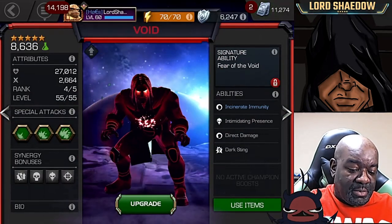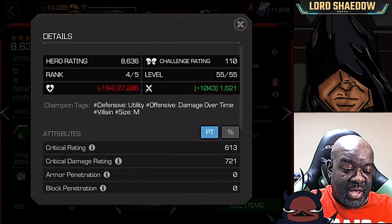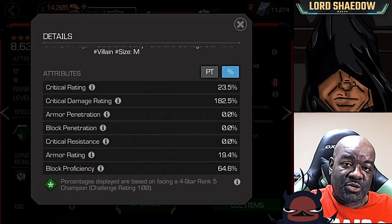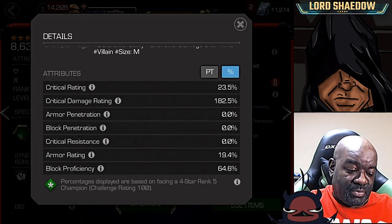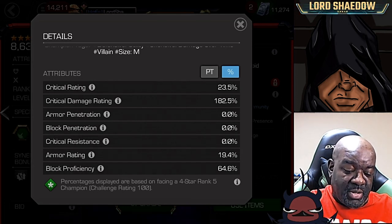Let's take a look at Void now and check out his attributes. One of the things I wanted to mention about Void is his health pool — he has a really large health pool, and that can be very nice, especially if you don't have any other counters for, say, Iceman and that cold snap is going to eat away at you. You have the health to handle that. His block proficiency is pretty good, he's got some armor rating, critical damage looks decent, and crit rating is okay as well.